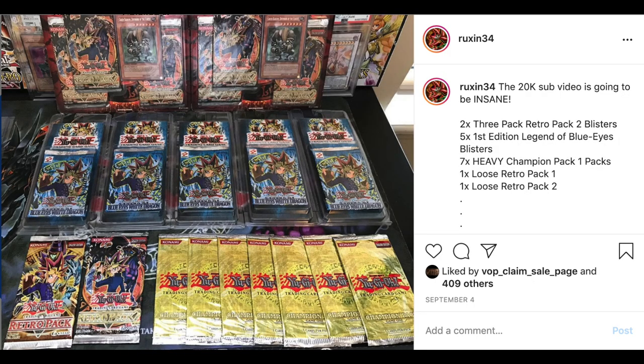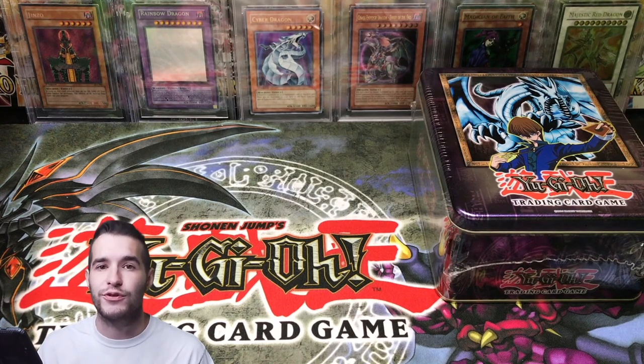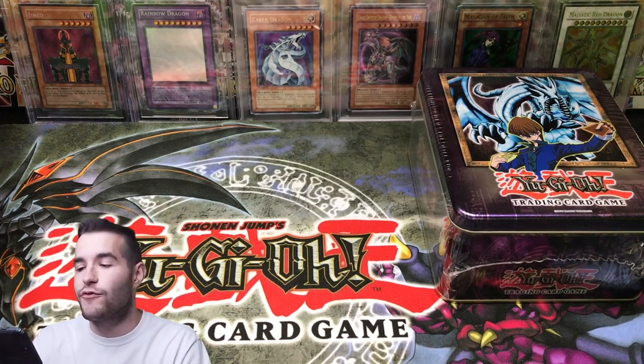For the 20,000 subscriber milestone giveaway, we'll be opening up five Legend of Blue Eyes first edition packs, seven Heavy Champion Pack 1 packs which contain a potential $500–$600 raw cards, and the LOB contain a potential $15,000 Blue Eyes. There's also Retro Pack 2, where we're opening seven packs — they could have the Blue Eyes Shining Dragon, which is insane — and then one Retro Pack 1. It's going to be an epic video, so make sure you hit the subscribe button.